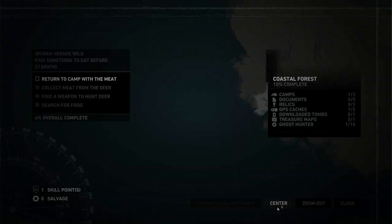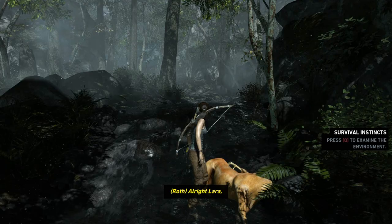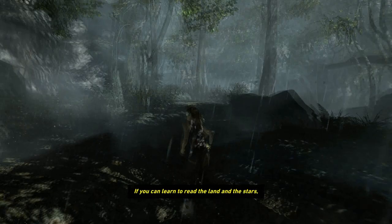We get a skill point now. Camps you find around the game — there are three in the Coastal Forest — and they allow you to do various things like spending skill points. There's also fruit and stuff in the world which you can pick up for experience.